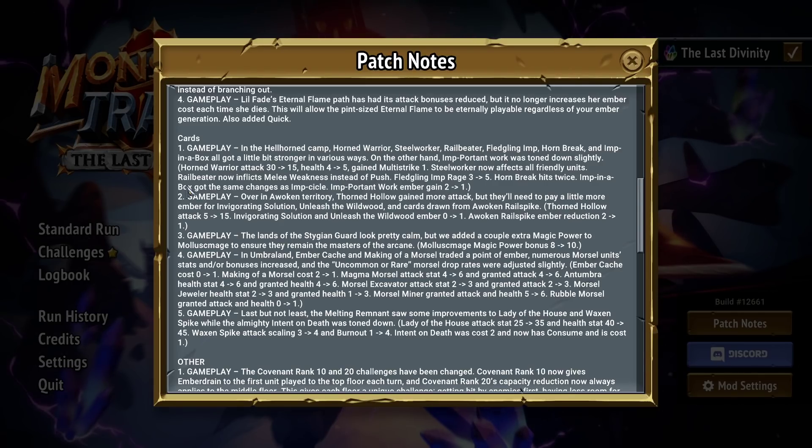Railbeater inflicts melee weakness instead of pushing enemies — maybe cool. The pushback was obviously an act of detriment, so now he doesn't just hurt your run. Giving friendly units melee weakness on strike with his infusion will be pretty cool — imagine giving Dante six melee weakness on strike. Bludgeling Imp gives two more rage, Hornbreak hits twice, Imp in a Box is the same changes as Imsicle. Important Work nerfed its Edinburgh gain from two to one. Hellhorned changes overall are pretty good — Horned Warrior got a lot better, and Steelworker is not bad.